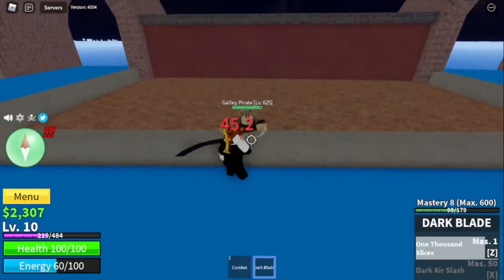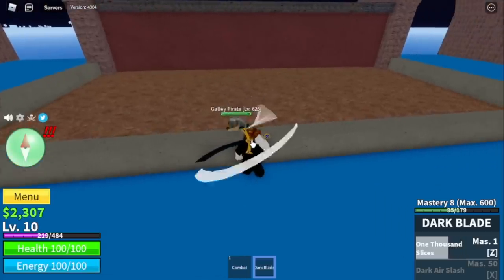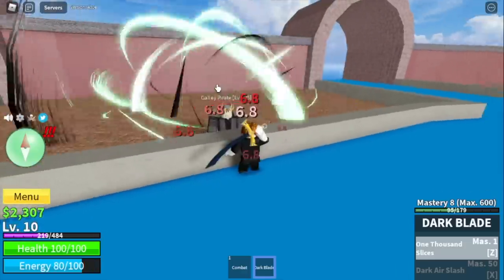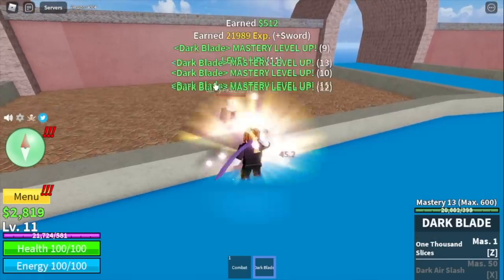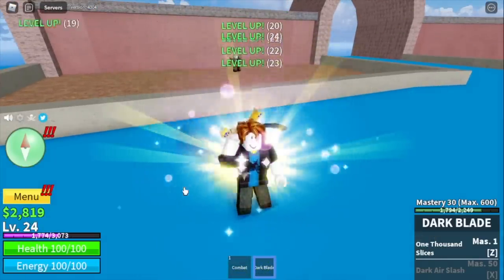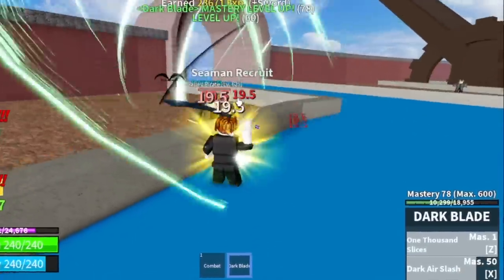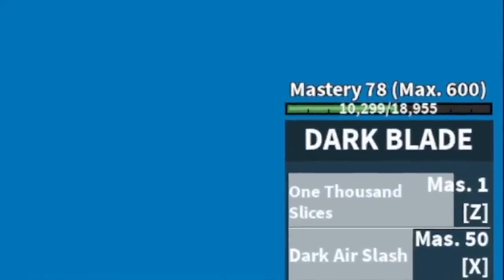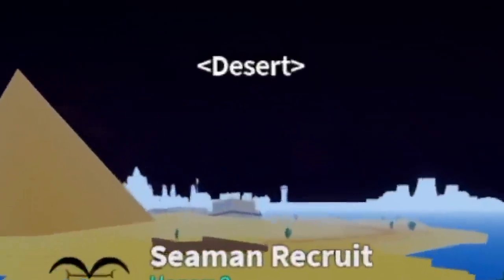You can avoid that by clicking slower and using your Z skill. Be patient — the first one will be slow. But once you defeat one galley pirate, you will level up 14 times. You can increase your sword stat and defeat it easier. Grind here until you reach level 60. You will unlock your second skill, the Dark Air Slash. For the stats: melee 30, defense 30, sword 120. Next area is the desert.